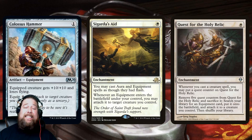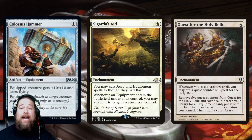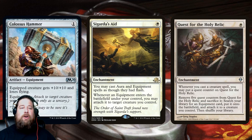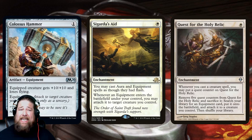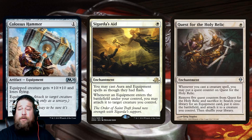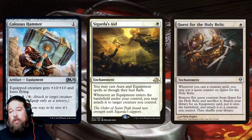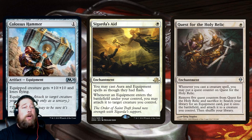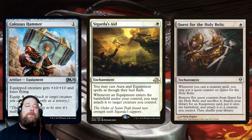But there are tricks to get around the equip cost. The easiest is Sigarda's Aid: one mana, when you cast an aura or equipment you can cast it as though it had flash, and when an equipment comes into play under your control you attach it to a creature for free. So turn one Sigarda's Aid with an Ornithopter or Memnite, turn two Colossus Hammer — equip it for free, smash for ten. Quest for the Holy Relic can also get it done if you can have five creatures enter play.